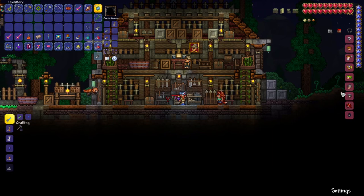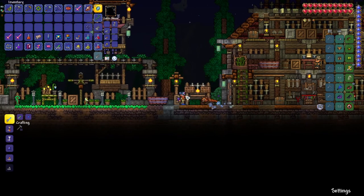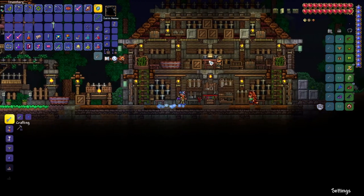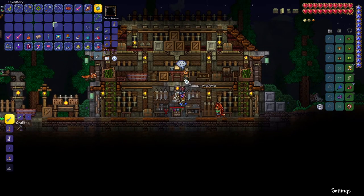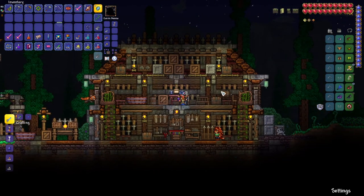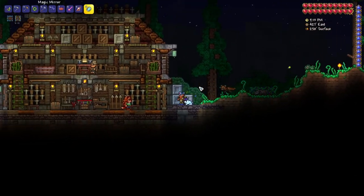One of the NPCs that I really want in here is the Goblin Tinkerer that we found. I guess you can stay because he's not going to show up unless we have a house for him, and the Zoologist will probably just take this over as soon as I leave the screen again. So we will just have to make a new house and move her. I do want to make an ocean house for Jimmy our fisherman, so we'll be moving him as well, and then I want to get the Mechanic in here once we rescue her from the dungeon. So we've got some work to do.